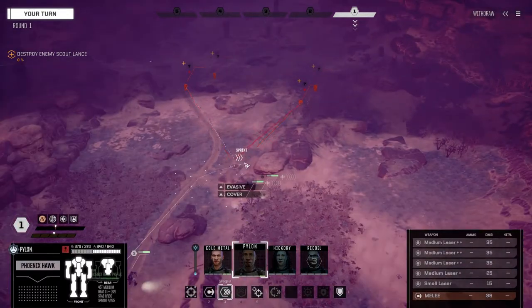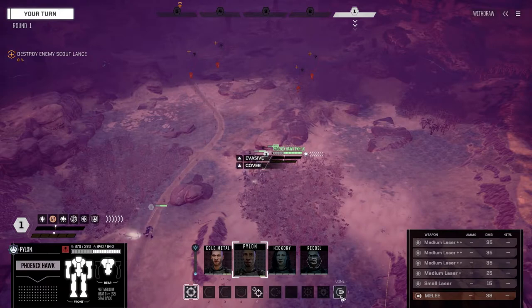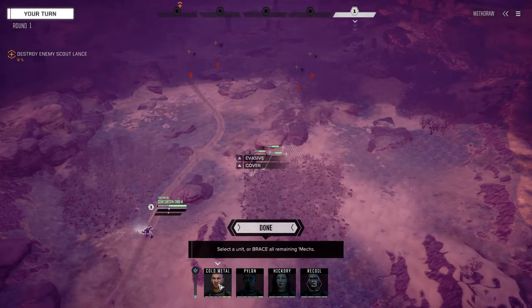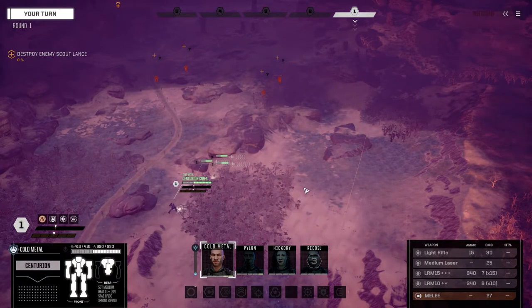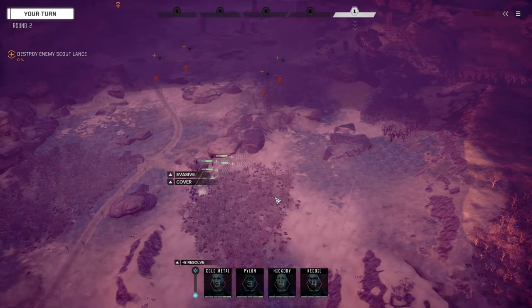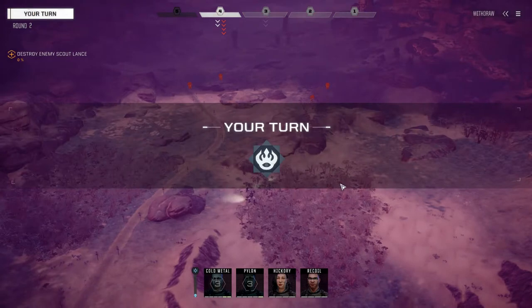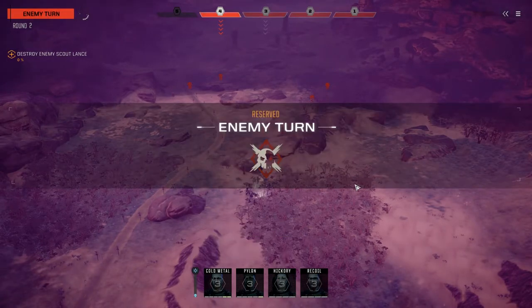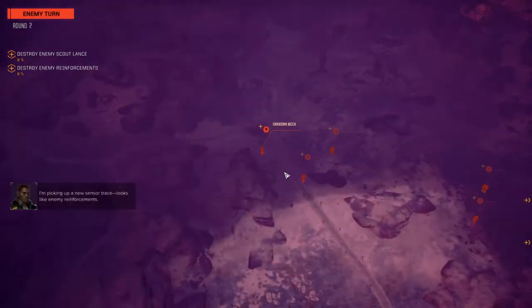Hickory, I'm not going to be able to shoot but we're going to get up here. Pylon — the question is do I want to engage early? I don't think I do in this case. I want to use the terrain to minimize the amount of guys that can actually shoot at me at one time. Let's move into here. Thank god there's no long-range artillery because being clustered like this is just a death sentence. We're going to reserve — it's four lights down here so it's not too bad.